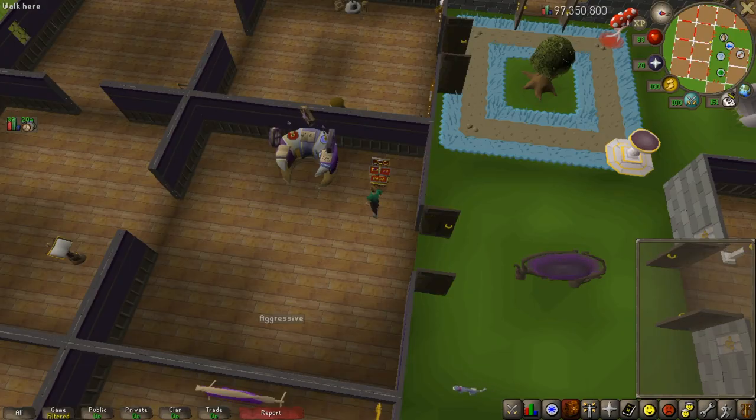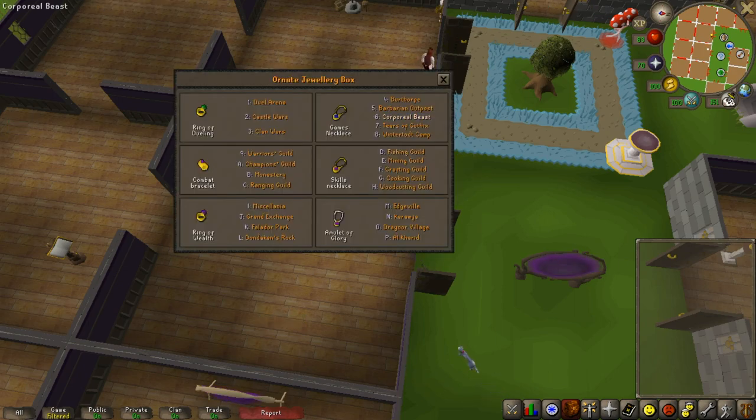Hey guys, making a video for how to do the Rogue's Den minigame, which you're most likely doing to get the Rogue's outfit. The only item we're going to need is a teleport to Burthorpe - however you say it - and in my case I'm going to be using a games necklace.